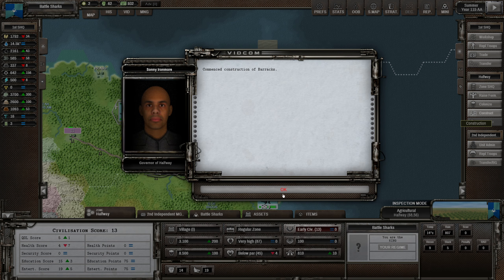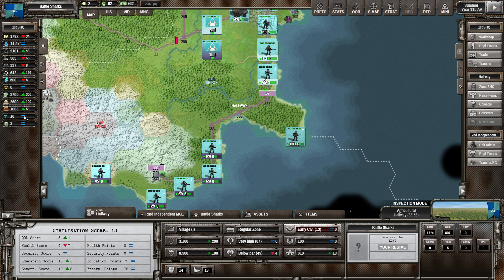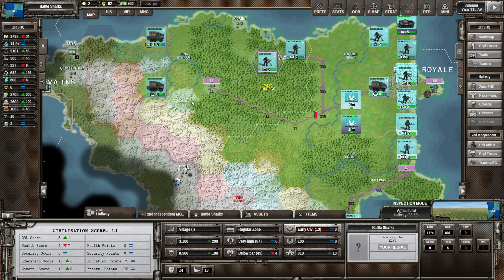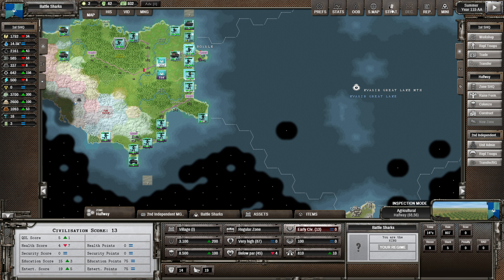Let's get a barracks up here - it's going to drop our energy down but I think we can manage. We don't want to go down too far - we can always turn stuff off as we need it if we do completely run out of energy.